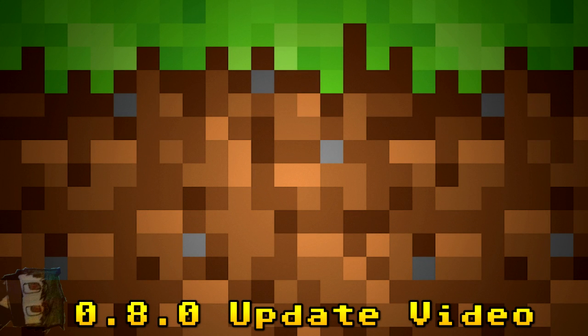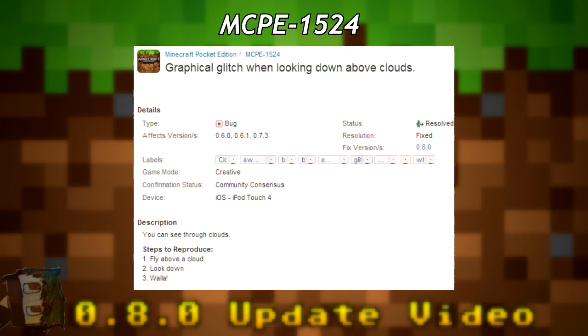Now moving on to bug fixes before the release date. First is MCPE-1524 — originally from 0.6.0 — where clouds are see-through when you fly above them in Creative and look down. They're planning to fix this so clouds are no longer transparent from above.